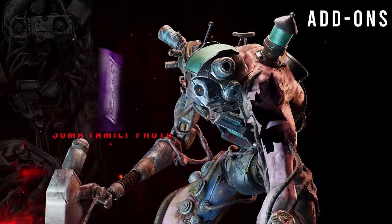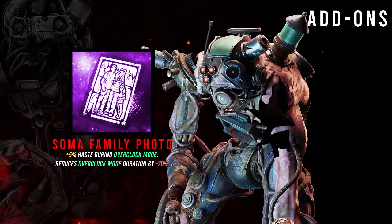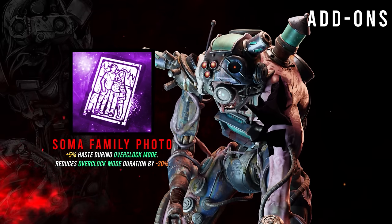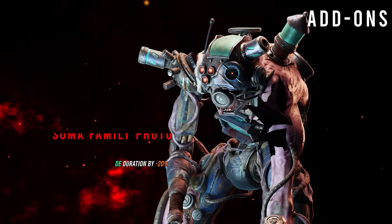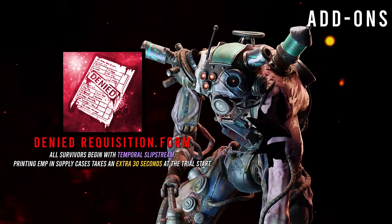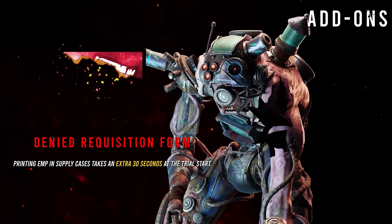As far as add-ons, we're going with the Soma Family Photo, which will give us a 5% haste after a successful slipstream teleport but will decrease the overclocked mode duration by 20%. This stacks incredibly well with Rapid Brutality and is why it is one of the current best add-ons for Singularity. And we have Denied Requisition Form — at the start of the trial, MPs take longer to generate and all survivors are going to start slipstreamed, which gives us a massive push to our chase right off the bat.